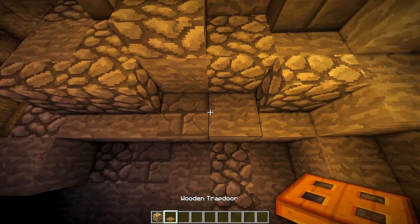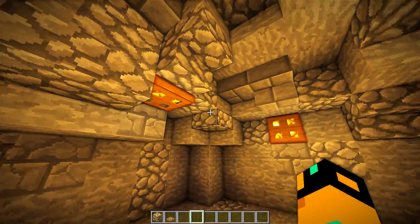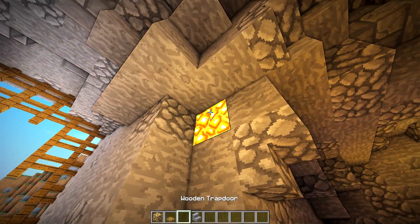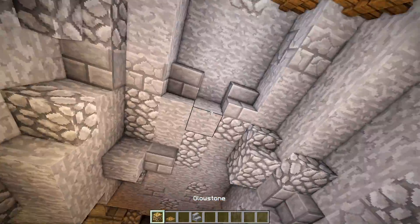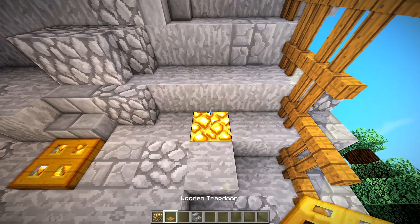I'm just going to go throughout the build — wherever areas I think look a little bit dark, I will just add stuff. I like the way glowstone looks; I'll be honest, I think that's my favorite light block.